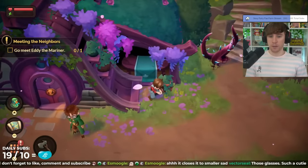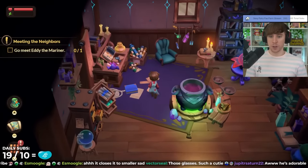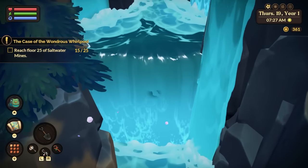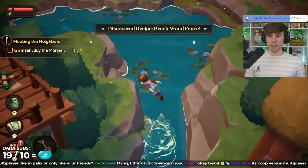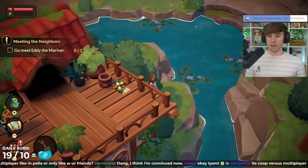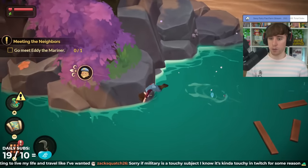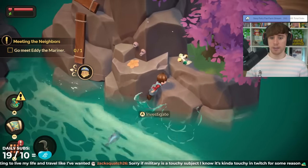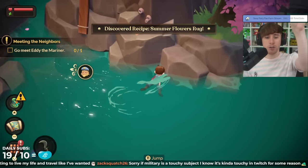Fae Farm has a lot of recipes to find — out in the open, inside buildings, and even in some hidden places. I don't want to spoil all the locations, but be sure to check behind waterfalls and other objects like trees and rocks. Just keep an eye on the investigate prompt. There will be some recipes that will be seemingly out of reach for early game players, but there's a way to get them from as early as chapter one. If you see a recipe in an inaccessible area, just jump around it until you see the investigate prompt.